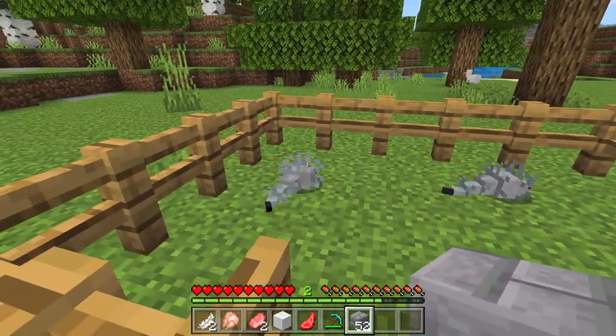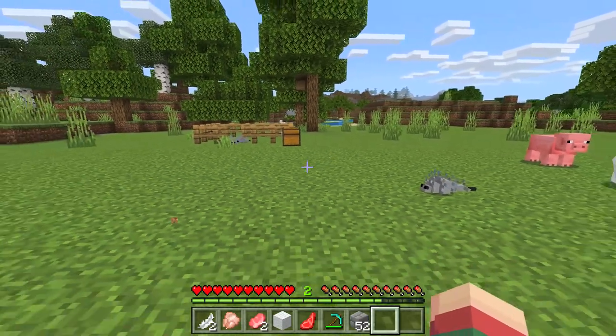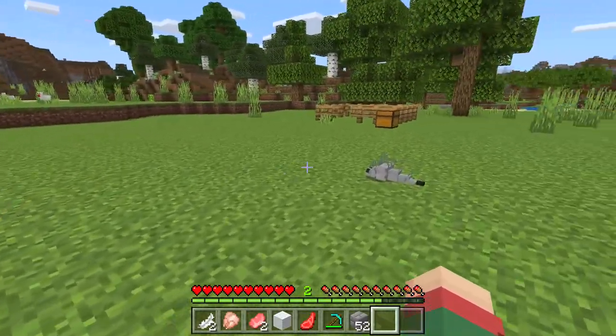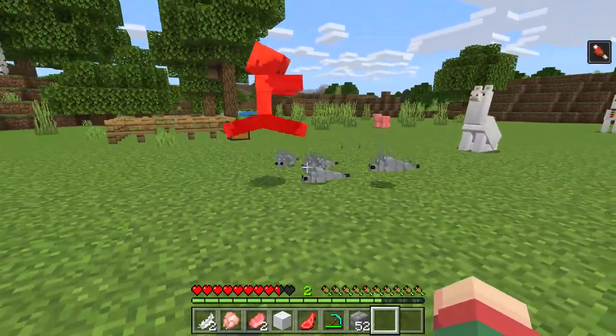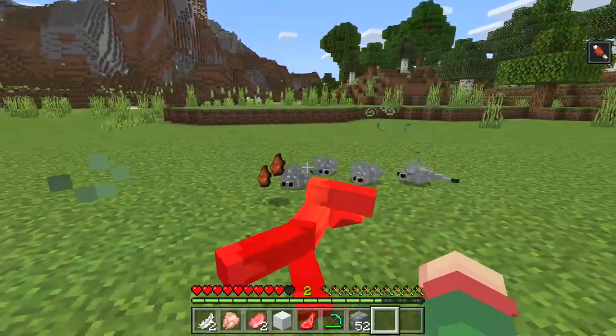All silverfish here are tamed. Now let's check how they will protect me from zombies — for example, a husk. So far the zombie hasn't had time to attack me. And look at this, they started attacking this zombie. And this zombie was defeated.